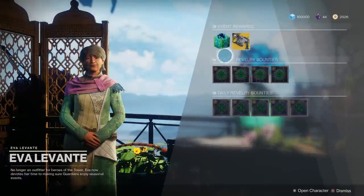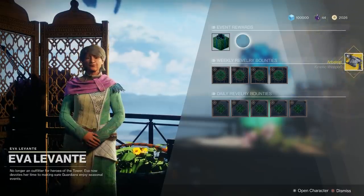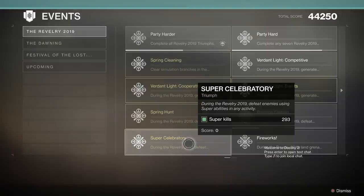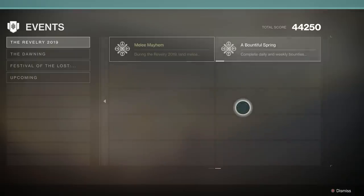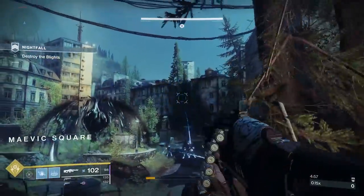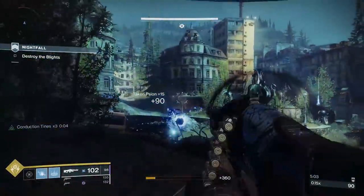You can purchase this weapon from Ava Levante in the Tower by building up at least 300 Revelers Essence — that's the currency for the ongoing Revelry event. Additionally, you'll also need to complete the Party Hard Revelry Triumph, which itself requires that you complete 7 other Revelry Triumphs. This can be done fairly quickly. I was able to get my hands on this thing in basically less than a day, and we have made a guide video for how you can effectively farm out the Triumphs really quickly right here on the channel. Link to that will be in the description box below. But overall, this gun won't take you very long to get.